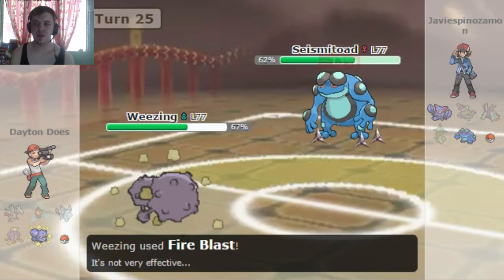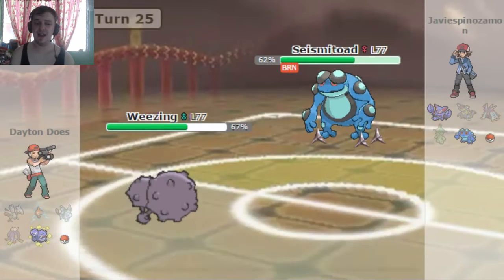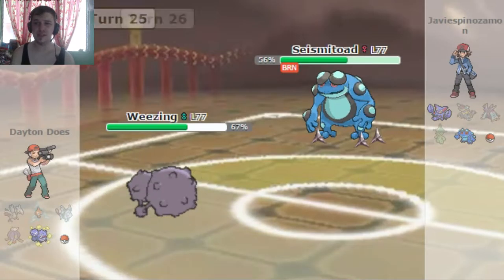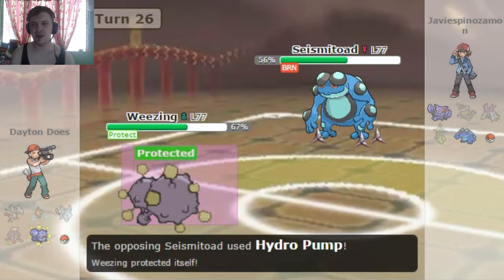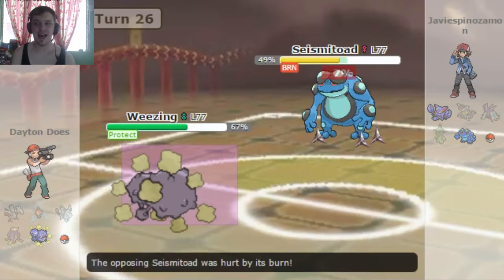He sends in the Seismitoad to eat up the Fire Blast, and luckily I do get the Burn. Burn has had a damage drop in Generation 7 — it used to do 12%, just like Poison, and now it does 6% per turn. So you can heal it off with Leftovers, which is no fun at all. I Protect here to see what he's gonna go for, and he decides to go for the Hydro Pump.